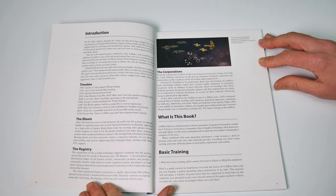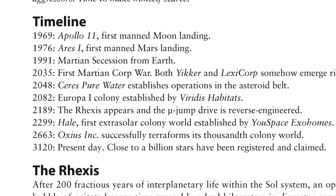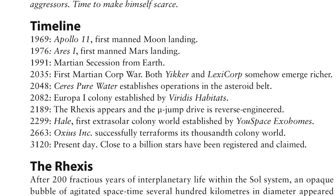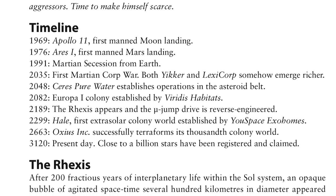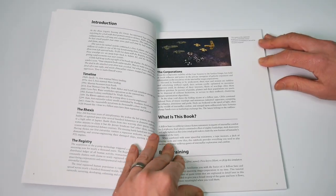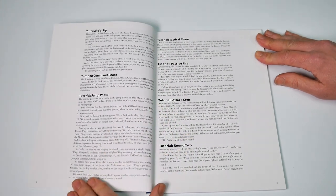The timeline that comes after the intro text takes us from 1969's moon landing all the way to the far future of 3120, where close to a billion stars have been registered and claimed by the corporations. After some more narrative mcguffins — and good ones they are too — we get into the game itself.